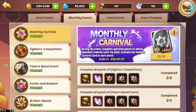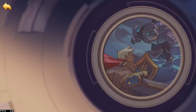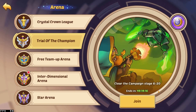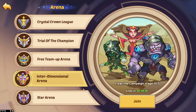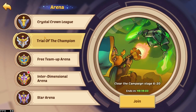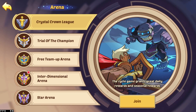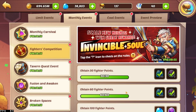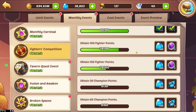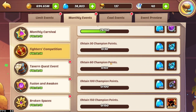Same thing with the fighters competition — if you are participating in the crystal crown league, trial of the champion, and interdimensional arena, those three things accrue points for the fighters competition. Trial of the champion is the only unique one; interdimensional arena and crystal crown league both give you fighter points. The champion points come from the champions league. As long as you're participating in those events as often as they come around and getting arena tickets every day in the store, you should have no problem completing these.